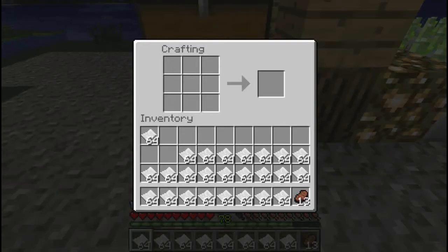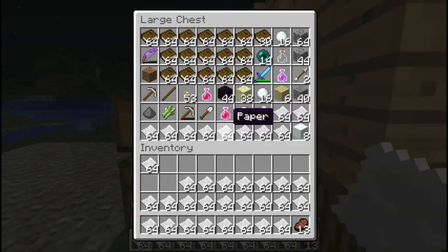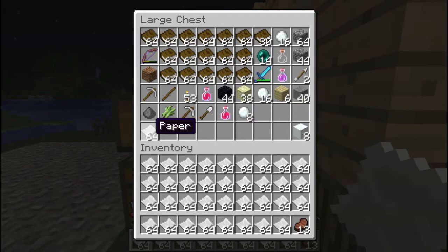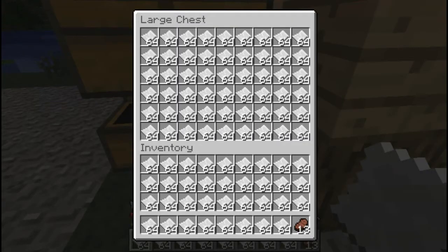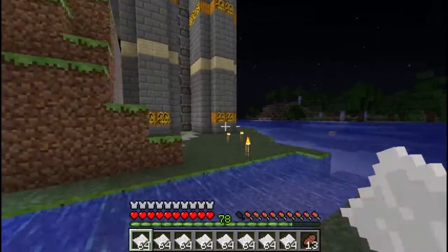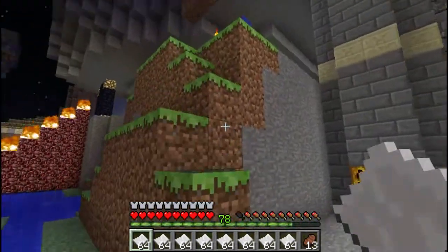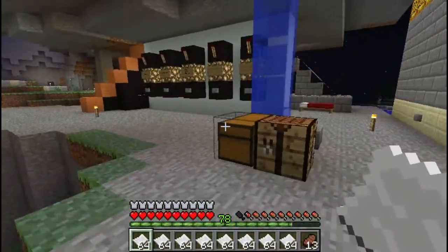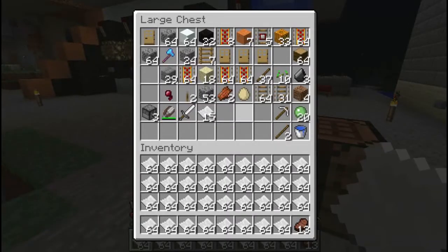All right, I think I'm done here. Let's see - is this a full inventory? We got it! Oh, that stack is for the steak. We are going to swap the steak with paper. We need to take one double chest.